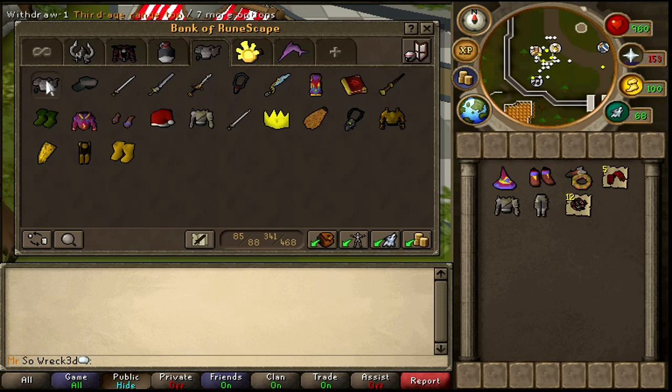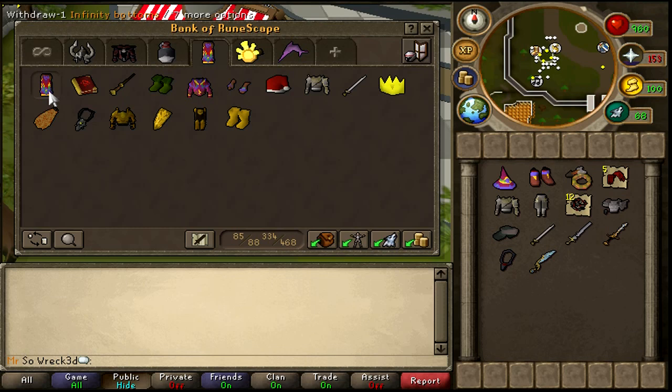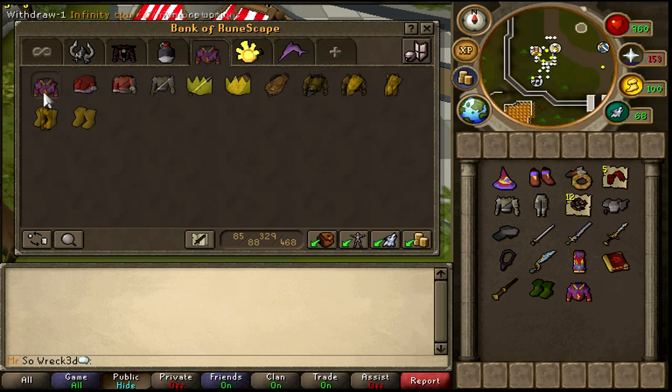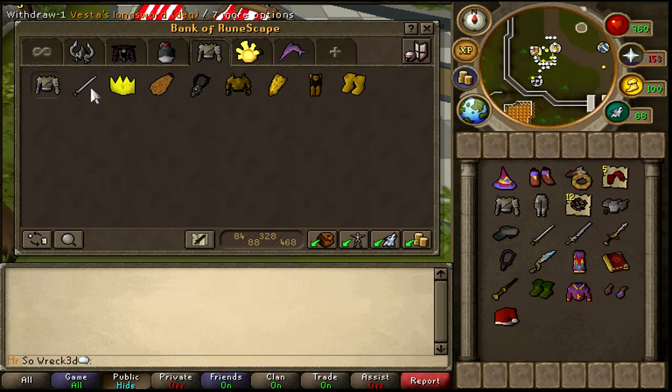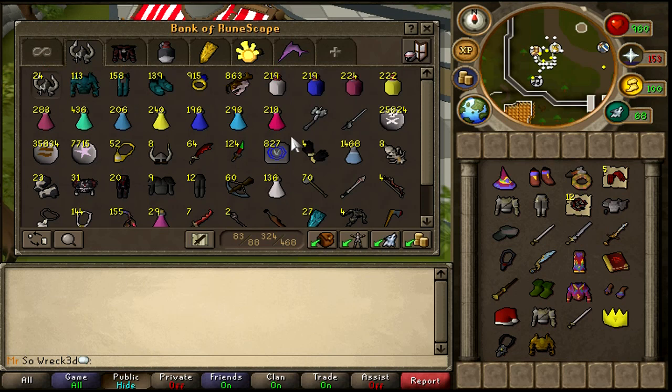I've got 12 whips. I have third-age range stuff because I like how it looks, and I'm probably not going to be able to wear it come the Evolution of Combat, so once they announce it I'm gonna sell it — it'll probably go down in price. Still got a Santa hat, a party hat, and some other stuff. The fire cape isn't anything of value. I'm going to take out two other more valuable items.